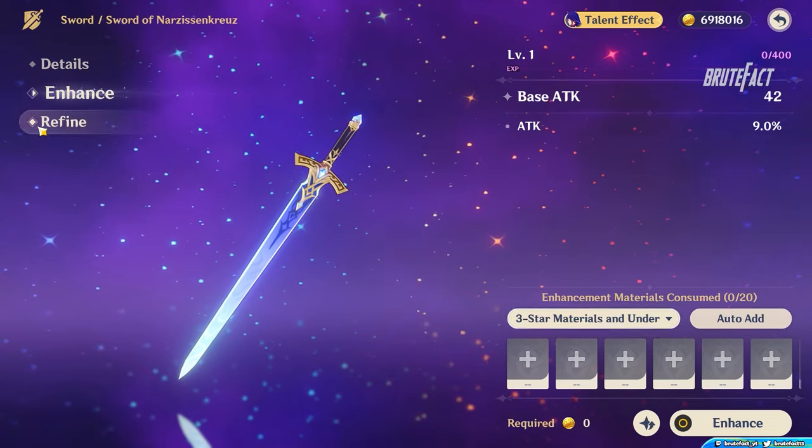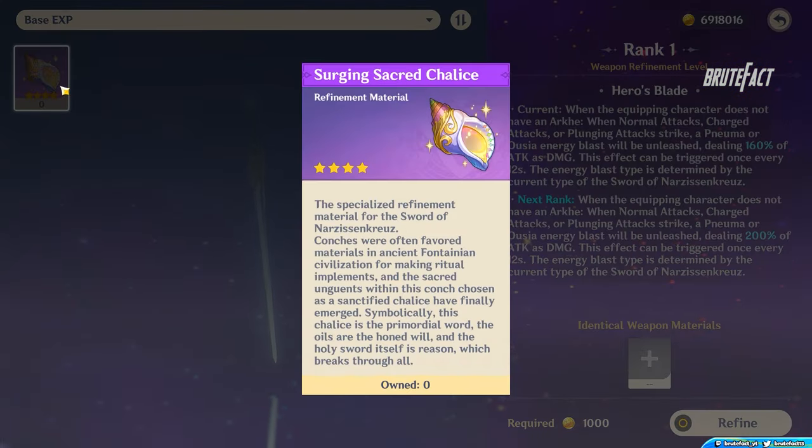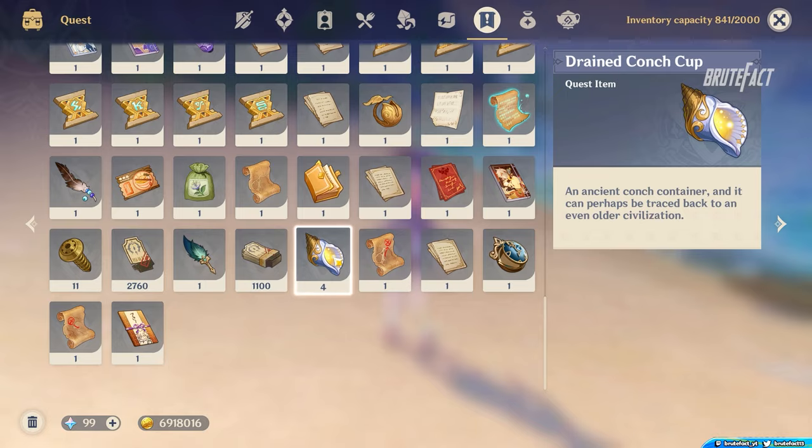Like other weapons, you can also refine this weapon by using Surging Sacred Chalice.